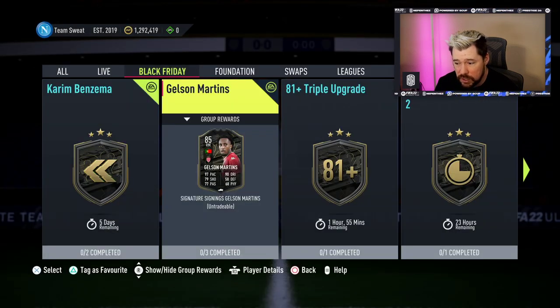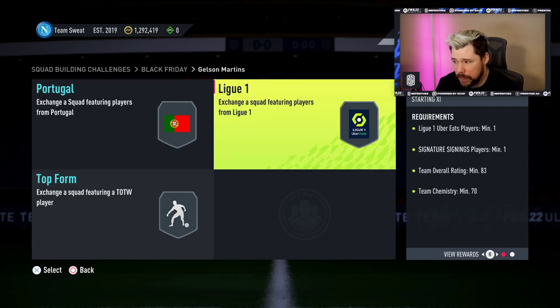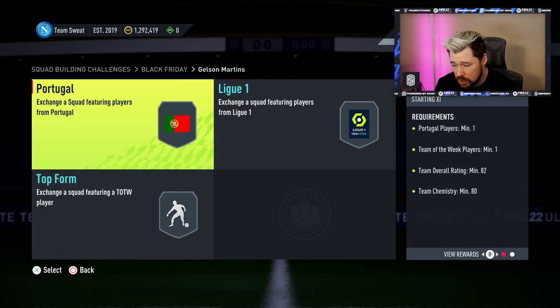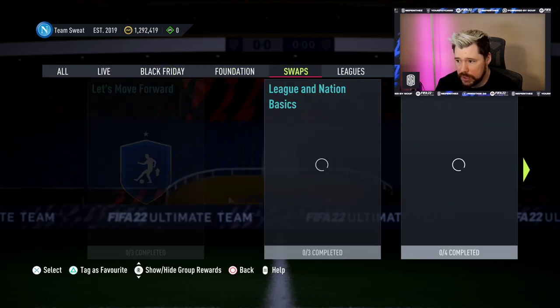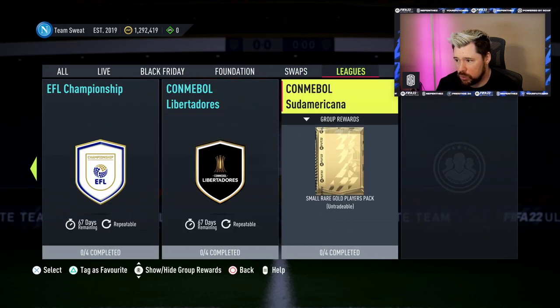Three segments needed: an 82 with an inform, an 83 with a Signature Signings player, and an 85 with an inform. That's not that bad — depending on the price of the Signature Signings player, that is not that bad at all.